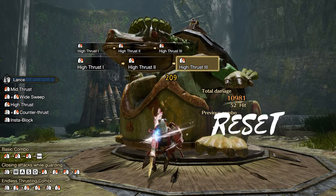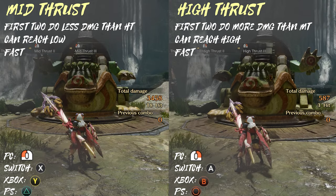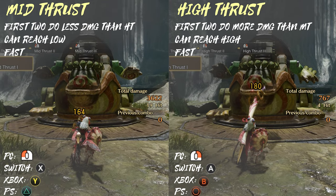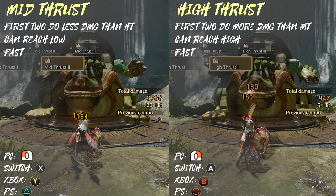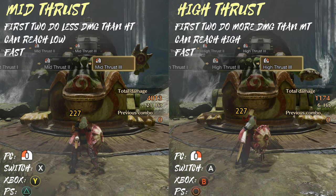Now let's look at the attack moves. You can do either a high or mid thrust. The high thrust does more damage than a low thrust if it's the first or second attack of a combo. As the final thrust hit they do the same damage.